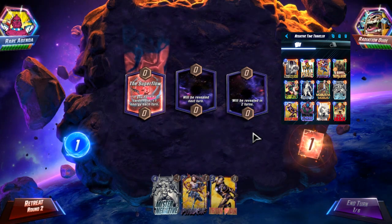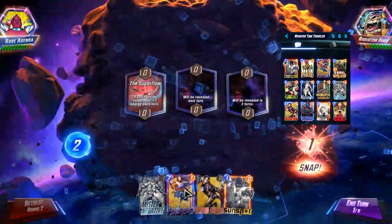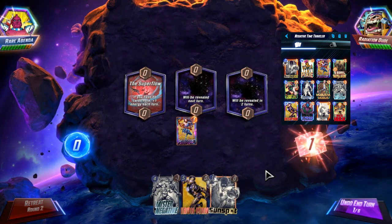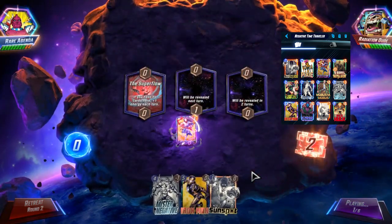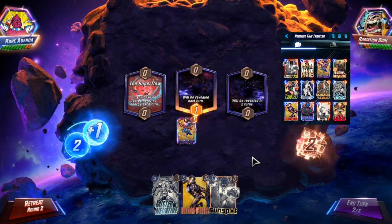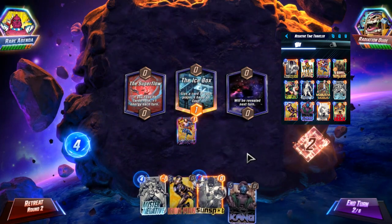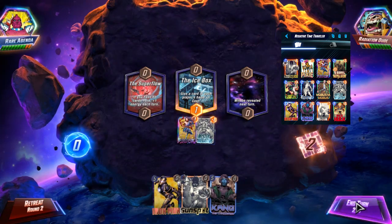We get Superflow — this is kind of nice. So we will snap on this because we have Psylocke into Mr. Negative. And if we can hold off on drawing Professor X until after we get Mr. Negative played, we could lock down Superflow. Very nice.